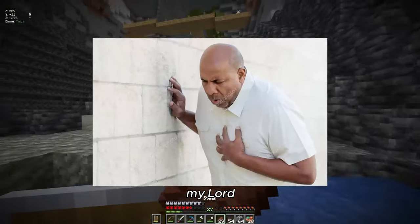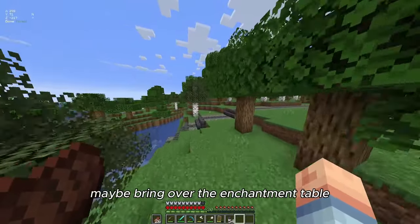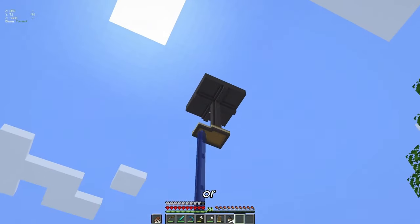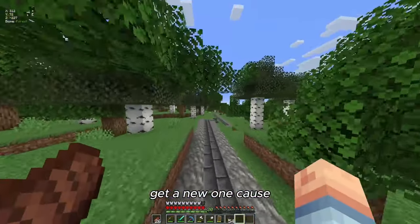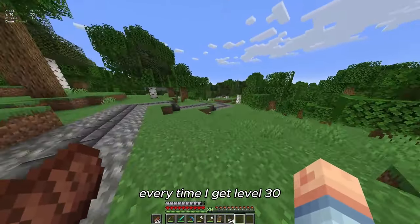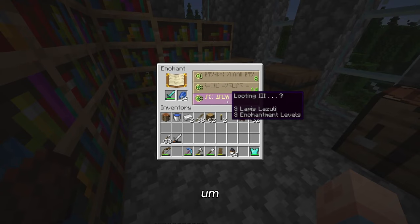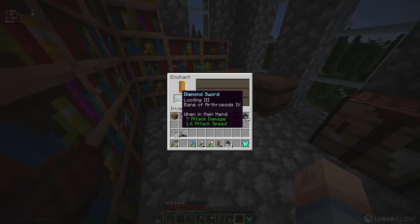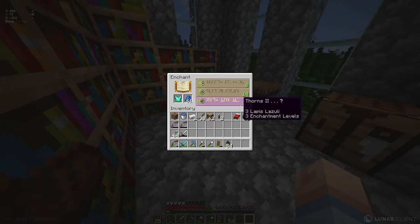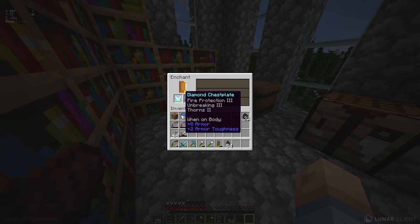I really need to maybe bring over the enchantment table or get a new one, because I really don't want to keep running back and forth every time I hit level 30. Fire Protection — really? Please at least have something useful... I'm Breaking on it.